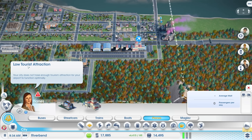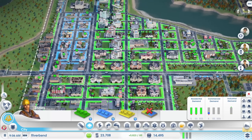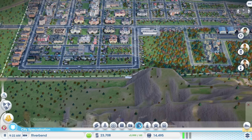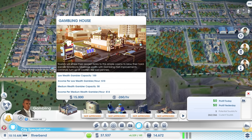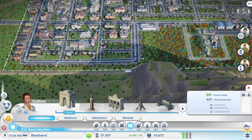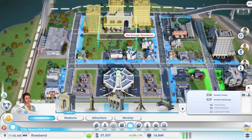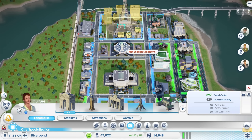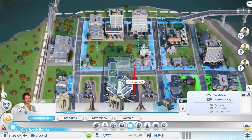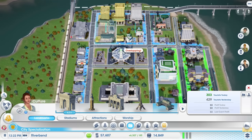We've got a little municipal airport right in the middle of everything. It would have been better if we got it next to some factories, but we could probably just put some factories down here once the demand arises. What are you complaining about? Low tourist attraction — your city does not have enough tourism attraction for your airport to function optimally. Well, that makes sense to be fair. Oh my God, I've just realized — I'm almost certain that gambling houses, casinos in general, gambling in general, I'm pretty sure is a huge source of income for any city. I might be misremembering, but I'm pretty sure it's actually kind of huge. Can I get the Eiffel Tower in here as a source of tourism? We can get the Eiffel Tower, we can get this guy as well.